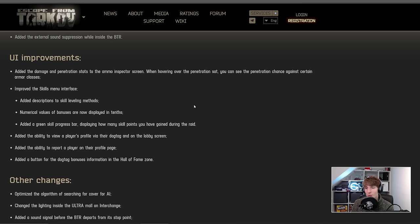In the UI we have some really nice quality of life changes. Damage and penetration stats have been added to the ammo inspector screen — we've been asking for this for ages, it's already in Arena, and not having it in game only hurts new players. Even more interesting: when hovering over the penetration stat you can see the penetration chance against certain armor classes. It's probably going to show high, medium, or low chance rather than a raw number, but it's good to see this info made accessible.